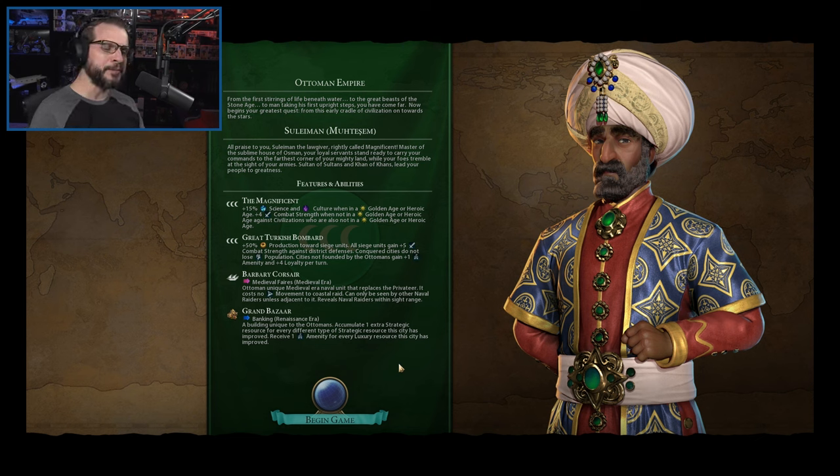They've got the Barbary Corsair, which is kind of the oddball here. It's not a bad unit — it's just that the Ottomans are a bit more land-based conquest. It is a medieval era unit that replaces the privateer and costs no movement to coastal raid. Coastal raiding, if you're doing conquest on a map with plenty of coastal areas, can give you a lot of science, culture, gold, and faith. The Barbary Corsair is not there to support your conquest directly — it's there to harass your enemies while you're conquering them and allow you to get a lot of yields in the process.